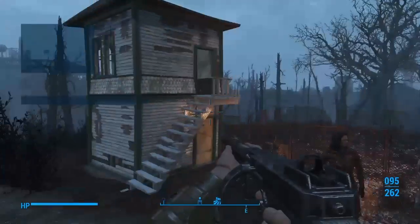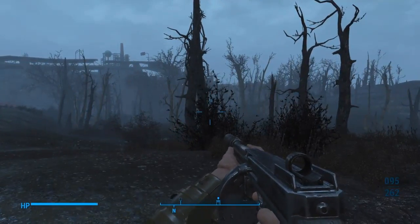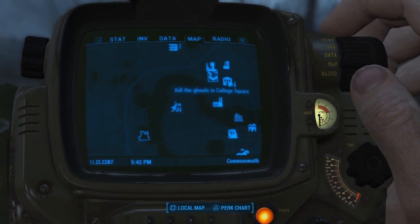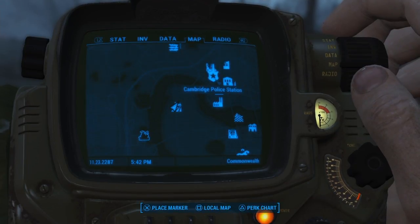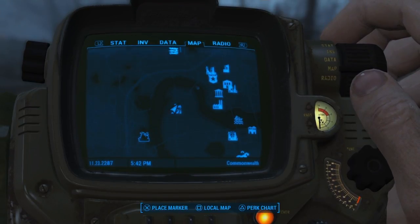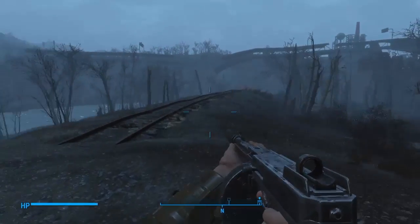So College Square — that's over there by Danse. Let's look at the map — yeah, it's right beside Danse. Maybe if I go clear College Square, Danse will stop glitching. We'll jump over there real quick; it's just straight across here and we'll start killing some ghouls and see what happens.